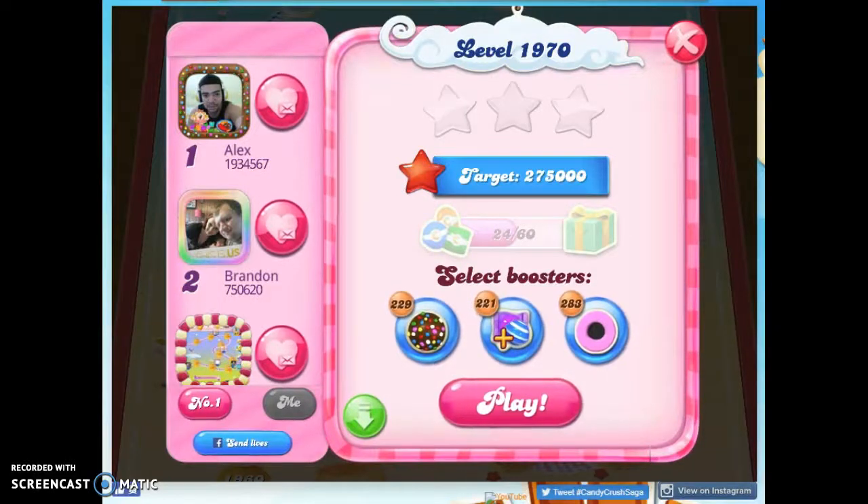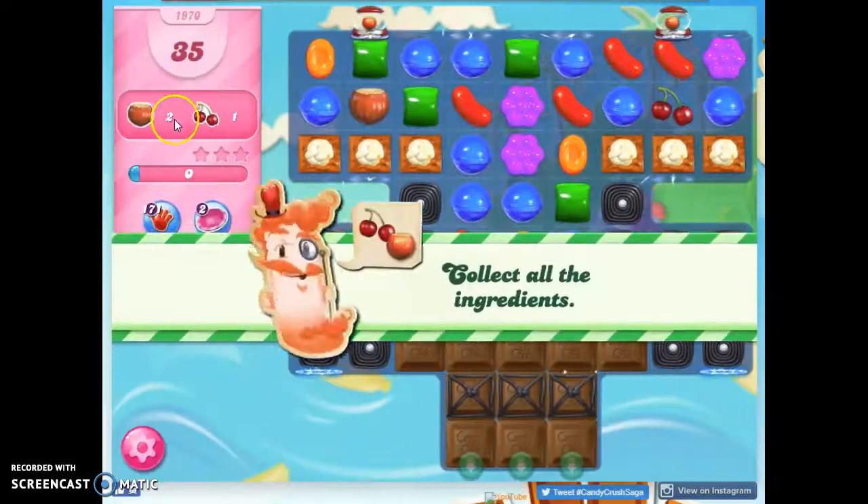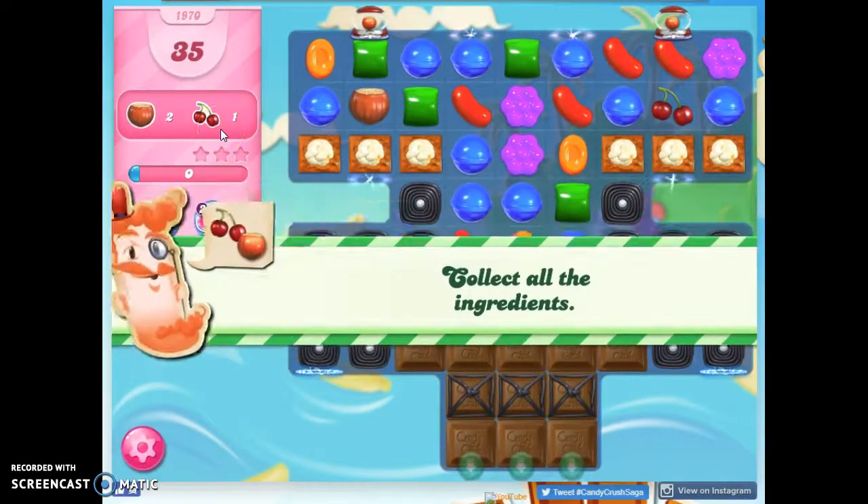Hi friends, this is Susie, your Candy Crush Guru, here to help you solve the puzzle of level 1970, where we have 35 moves to collect three ingredients.